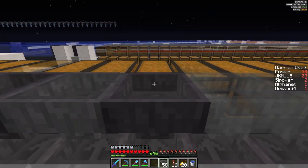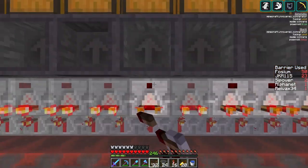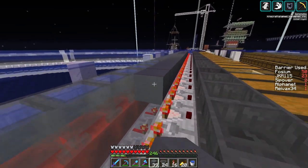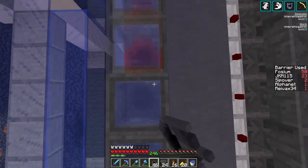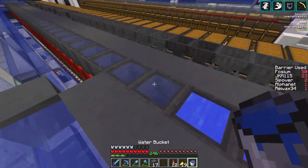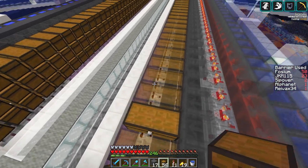Now we can place in these hoppers. The comparators. The solid block. The cauldrons. And, painfully, the water. And repeat.